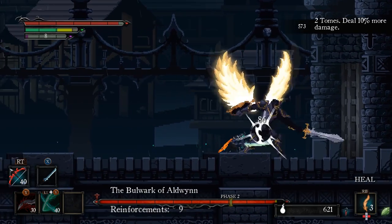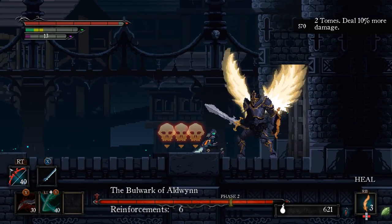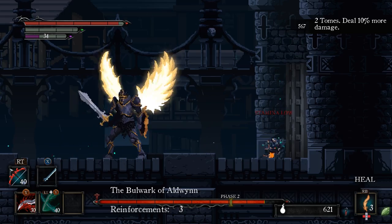It's best to avoid the boss's charge attack by just having enough distance between you and him, but you can dodge to avoid it as well. When he does his lightning strike attack, try to position the orange skulls in front of the boss — this way you'll have time to get some hits in during the lightning strike.